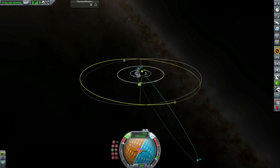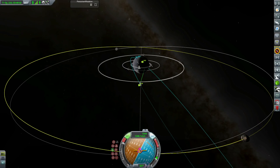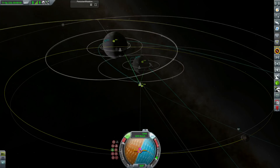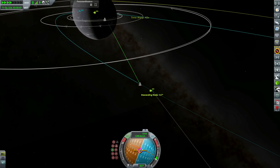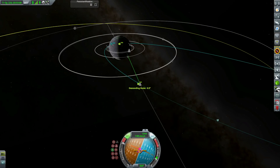We can just about maintain our attitude as we perform our very hefty inclination change burn to get ourselves into the same plane as Guardian, and then get off into orbit.